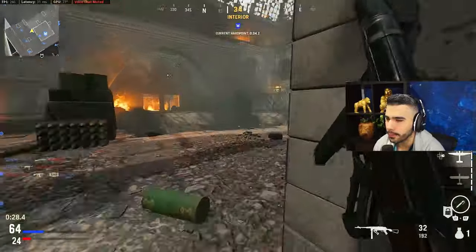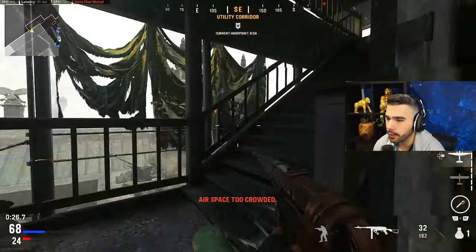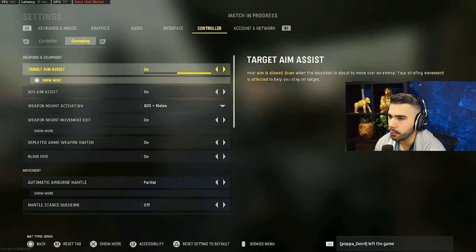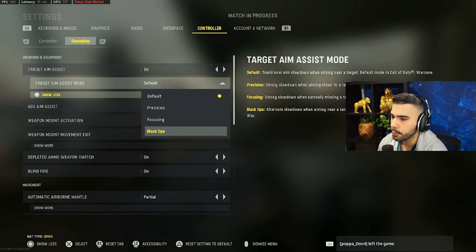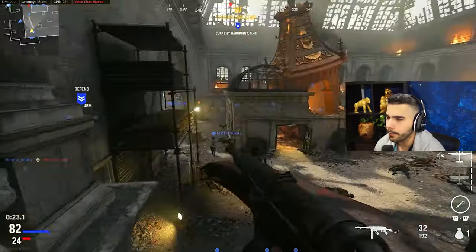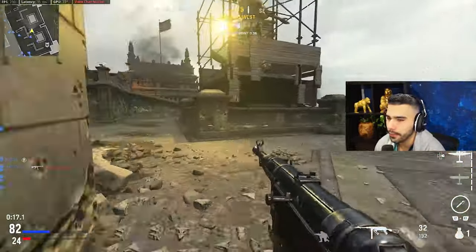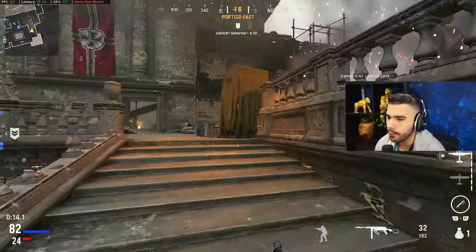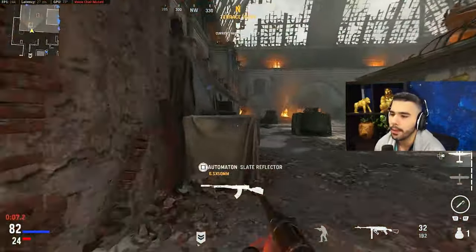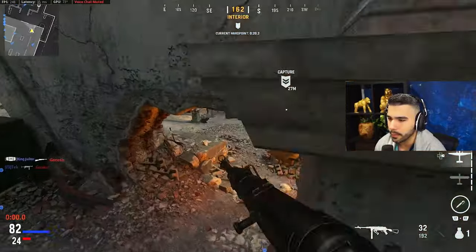People have also talked about using the Black Ops aim assist target setting. You go to Gameplay, Controller, Show More, and you can use Black Ops instead of Default — basically Cold War aim assist. I have tried it and it does feel nice, but I haven't given it enough time. I think dynamic with standard aim assist feels good. If you're not using dynamic, you might try standard with Black Ops aim assist, but Black Ops feels a little crazy combined with dynamic.